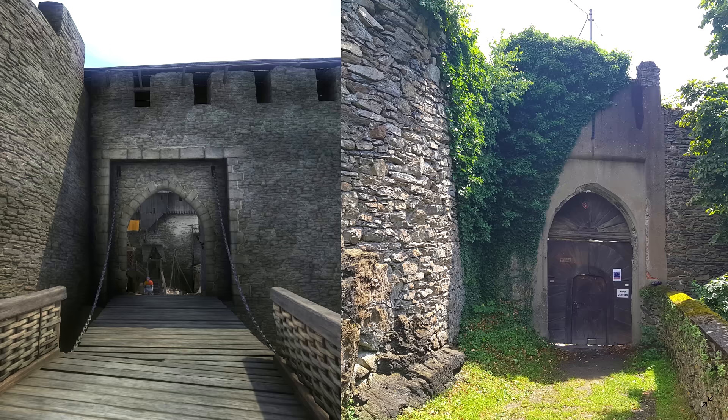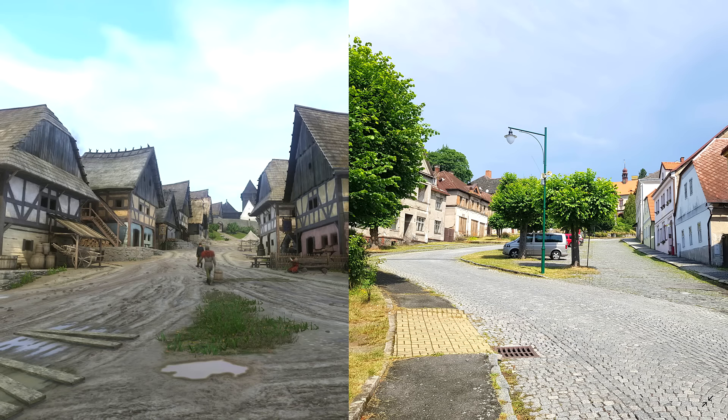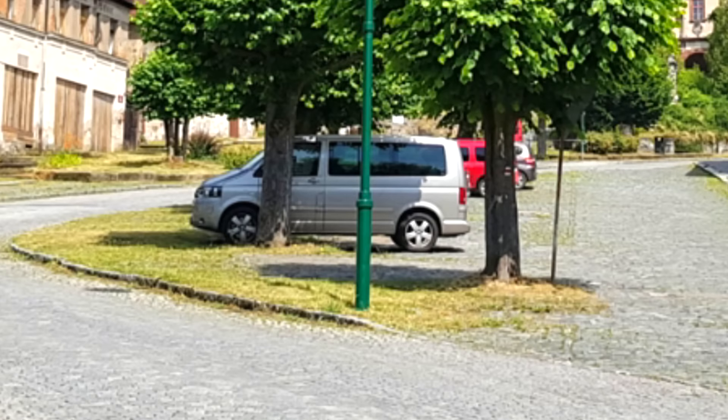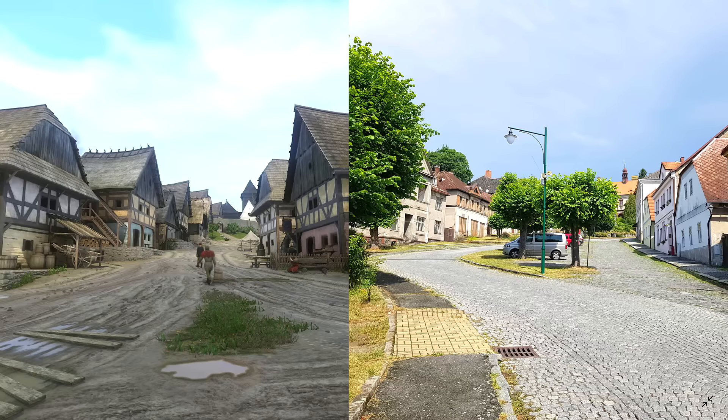I don't know if you're allowed to enter here or if this is blocked off to the public. Something else is the fact that there's no bridge anymore — that's completely gone. Now what I think is possibly the most fascinating picture is Rattay itself. This is the main road and yeah, it's exactly the same. Some of the houses even look like they did in Kingdom Come Deliverance. That triangle of grass in Kingdom Come Deliverance kind of represents what has become that little grassy area in the middle where the cars are parked. I find that really fascinating.